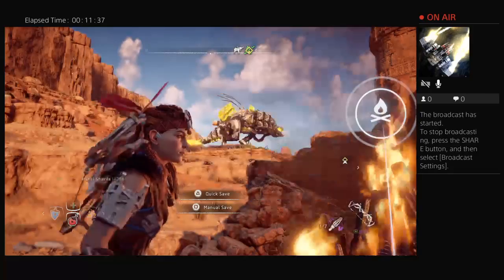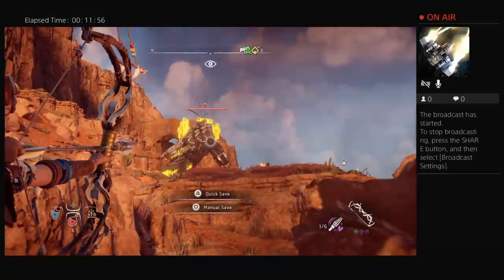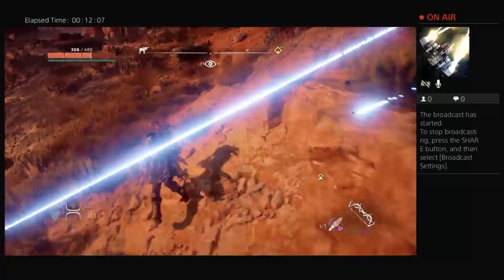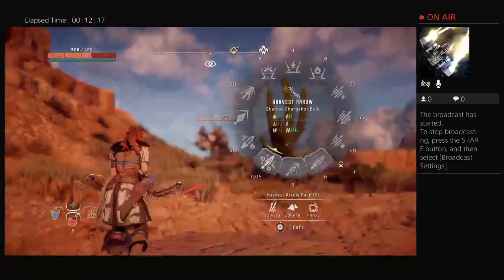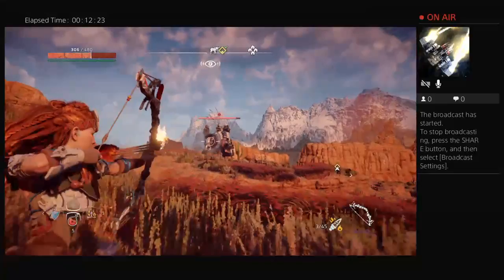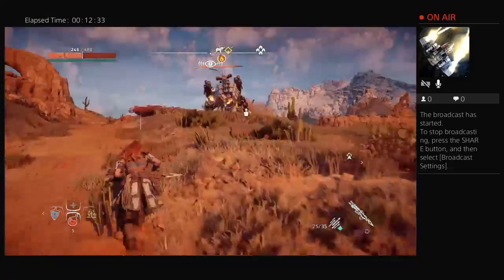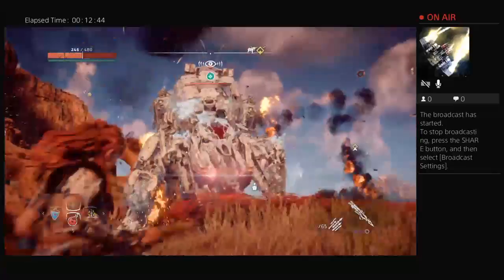I spawned near another Thunderjaw — are you kidding me? This is awesome. His health is vulnerable. Oh, I grabbed the wrong arrows. Just shoot your arrows as fast as you possibly can, set him on fire. The freeze does not cancel out the fire. Then go up close and personal, grab your Freeze Bolts from your Rattler, freeze him with your shotgun, then finish with Metal Bolts.